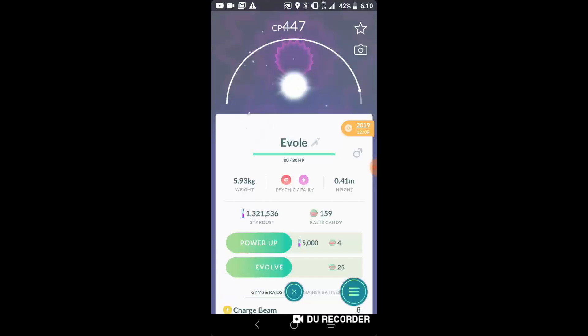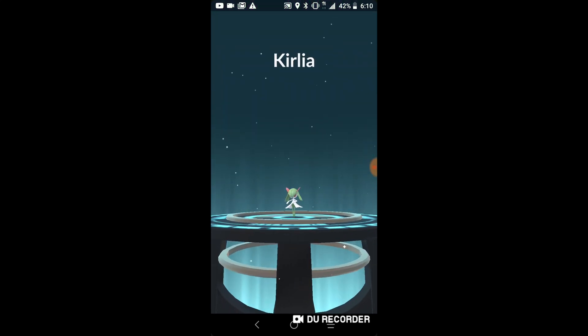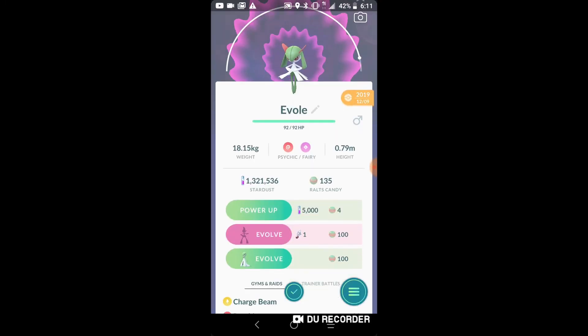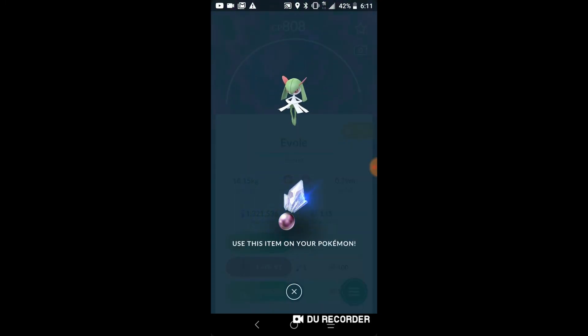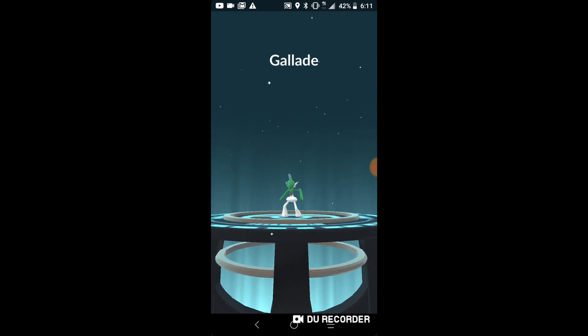A Ralts evolution — we could get a Gardevoir because we do have a shiny Gardevoir, but this one isn't very high CP. It looks like we're going to be able to choose, so I'm going to go for Gallade on this one. This is also going to complete our big Snorlax and tanky Mamoswines.